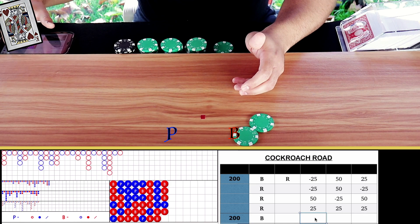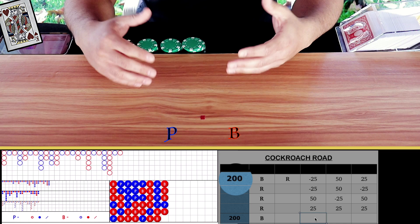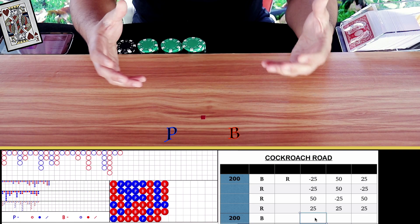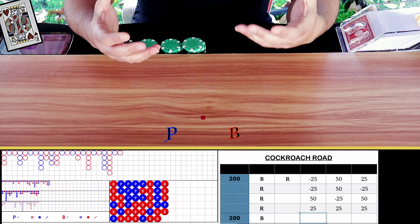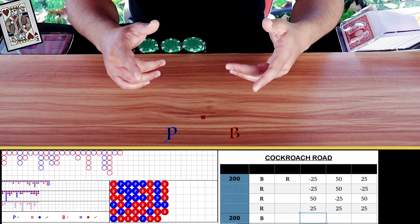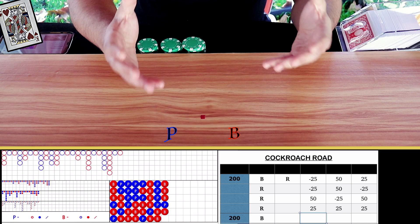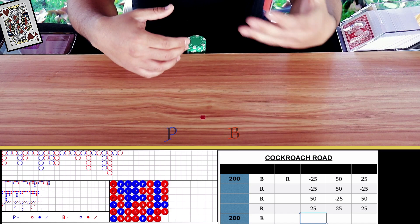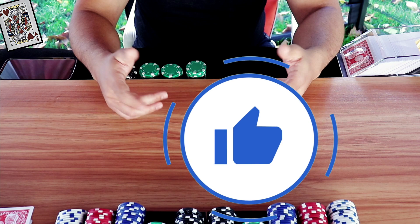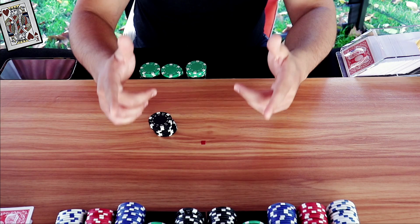We are at 200 in profit, so we are going to stop right there. As you can see, the cockroach road adds another layer of depth to your game — it is more detailed than just banker/player and since it is more complex, when you are playing my strategies you shift the probabilities more to your side. That is why I encourage all of you to learn the derived roads, master them, know them inside and out. You should be able to know within seconds what to bet — so practice, practice, practice. There it is: no mirror strategy using cockroach road, deadly combination. If you enjoyed this session, don't forget to smash the like button, check out my website link in the description. Thank you everybody for watching, stay safe and I will catch you in the next one — ciao!